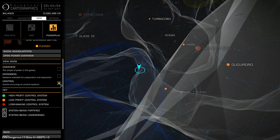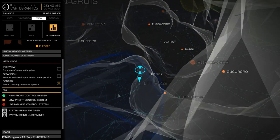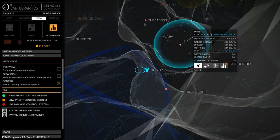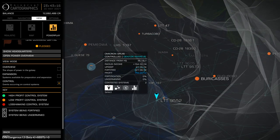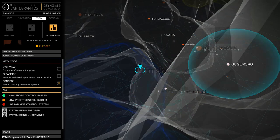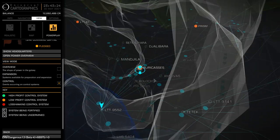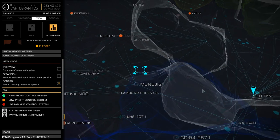I figured out what I was doing wrong. There are layers and levels to this. If you look over here, you can see loss-making, low profit, high profit — but these are all control systems. The exploited ones might earn money, but they're not quite the same — they're not under full control. These dots here are ones that are actually being controlled. There's a green one up here where it's that high profit control, so I actually need to go there to get this done.